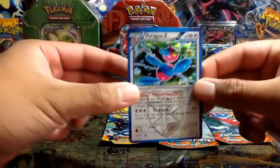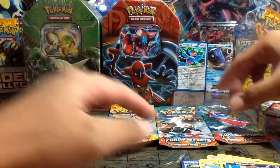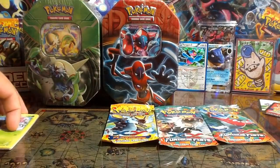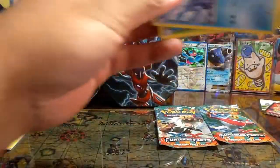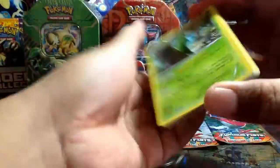Porygon Z — I think I have a few of these now, so if you're interested in a trade, comment below and let me know. Let's do the Flash Fire pack next with the Mega Charizard — I think that's an EX version.